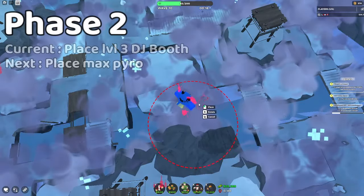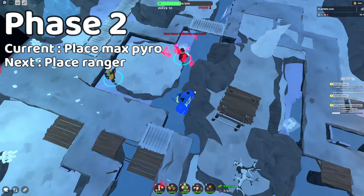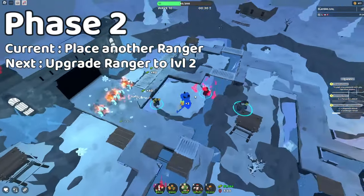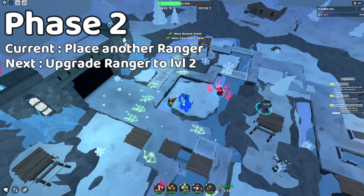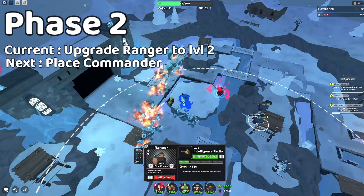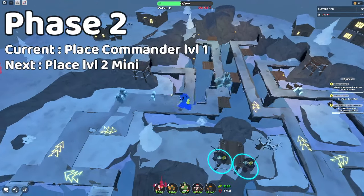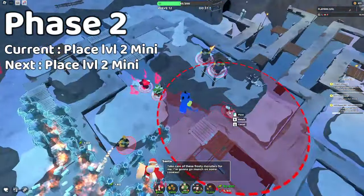Phase 2, here we go! Start by placing level 3 DJs and a max pyro, then start working on your rangers. Once you finish the ranger to level 2, place a commander. And now 2 level 2 minigunners so that we don't die to the hidden.